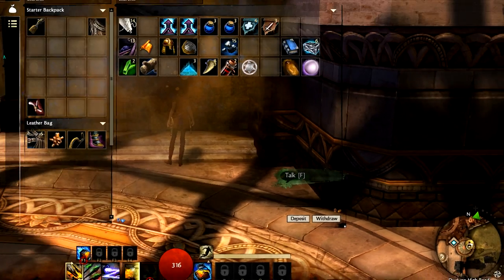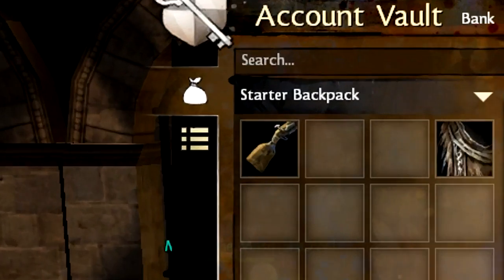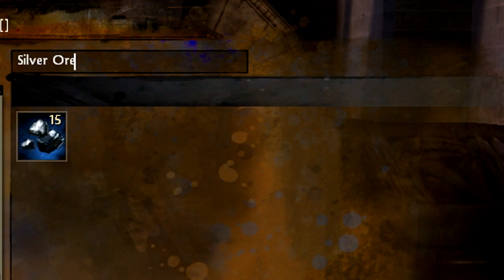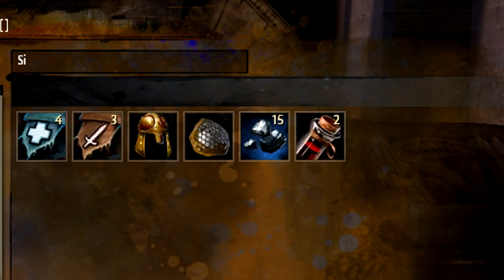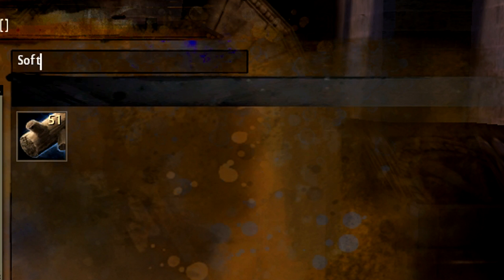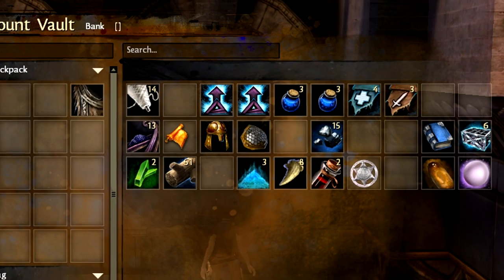If we look off to the left, we can see two tabs. The tab we're on now, indicated by the bag icon, is the general storage tab. Right below that with the list icon is the collections tab, which we'll cover momentarily. ArenaNet was thoughtful enough to include a search feature, and you can see that typing even a partial item name starts to filter the items down to match what you've typed. If you've played other MMOs, this is pretty common stuff, so let's switch over to the collections tab and take a look at that.